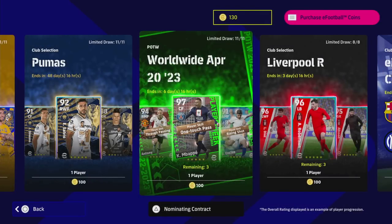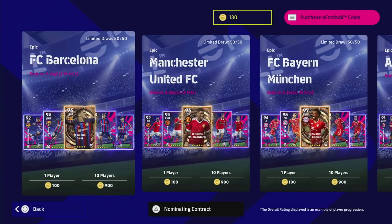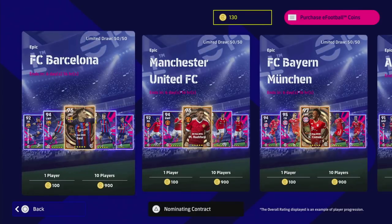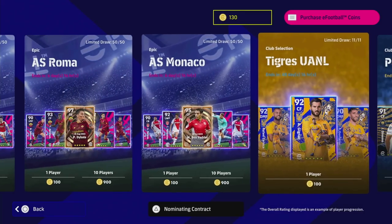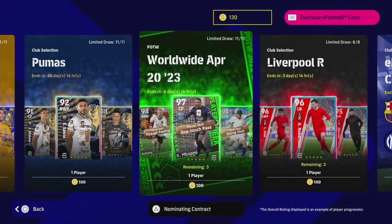Welcome back to the channel. We've got a lot of packs and players to review today and training guides to cover, so we're going to be busy over the next couple of days. We've got all of these eFootball Pro tie-in packs — you basically have five players in a limited draw box of 50, so you've got a really high chance of getting these guys. You've got 96-rated Gabby, Rashford, Coleman, and every player here is either 95 or over depending on how you train them. You've also got Tigres and Pumas, and the worldwide Player of the Week.